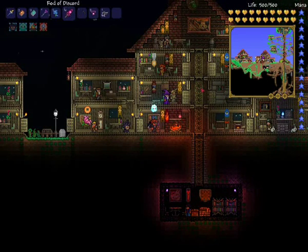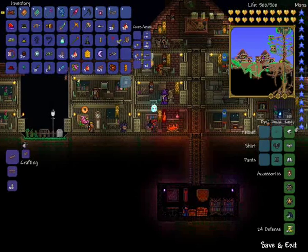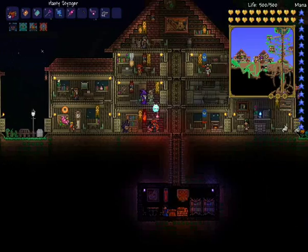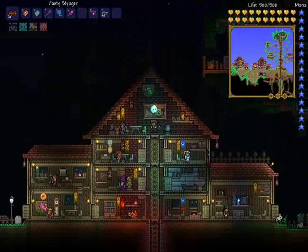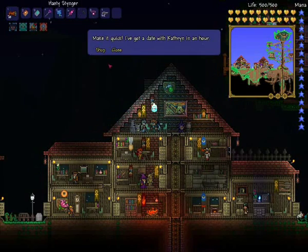Hey guys, Luke from DLM here and today I'm going to be showing you the Stinger. Now the Stinger is a 12.5% chance drop from the Golem so it's a very, very end game item. It's basically the last boss you'll fight in the game apart from the Pumpkin Moon and it is definitely the best rocket based weapon in the game as well.